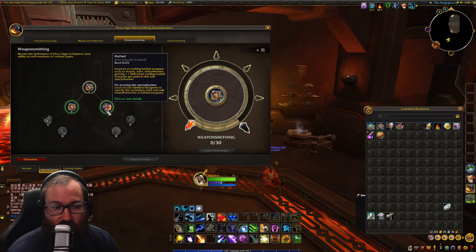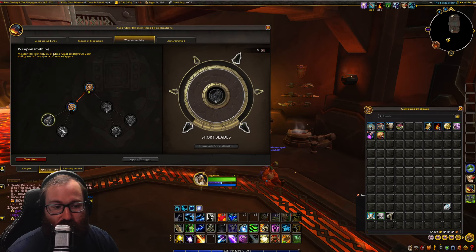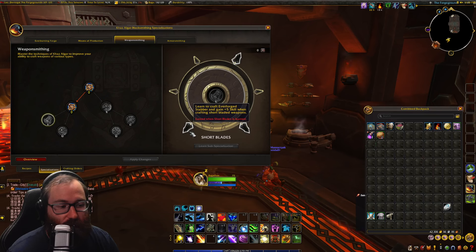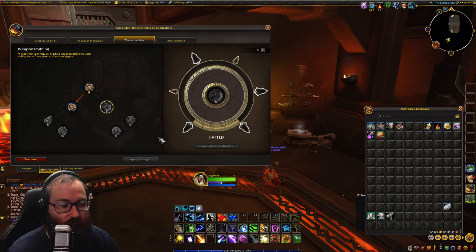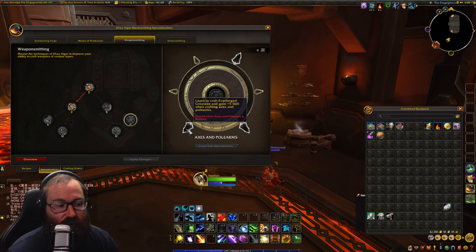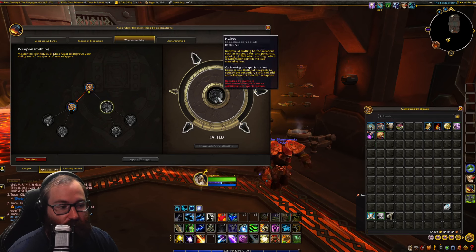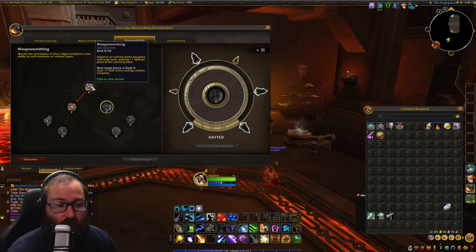For weapon smithing, you have blades — I can actually learn this sub-spec. Then if I wanted to make short blades or long blades: going here would let you make an ever-forged longsword, and going here would let you make an ever-forged saber. Going down to hefted, then going into maces would let you make an ever-forged mace, and this would let you make an ever-forged great axe. Those are just the options you can go down. These ones allow you to use finishing reagents, which can help your profession.